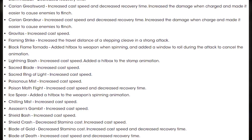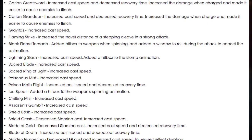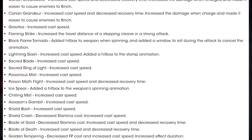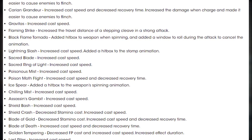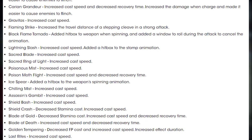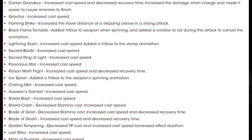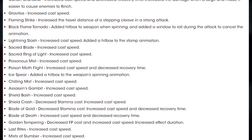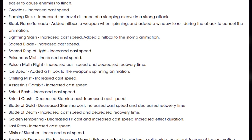Lightning Slash: increased cast speed and added a hitbox to the stomp animation. Sacred Blade: increased cast speed. Sacred Ring of Light, Poisonous Mist, and Poisonous Moth Flight also have increased cast speed, with Poisonous Moth Flight also getting a decreased recovery time. Ice Spear: added a hitbox to the weapon's spinning animation. Chilling Mist, Assassin's Gambit, and Shield Bash all have increased cast speed. Shield Crash: decreased stamina cost and increased cast speed. Blade of Gold: decreased stamina cost, increased cast speed, and decreased recovery time. Blade of Death: increased cast speed and decreased recovery time.